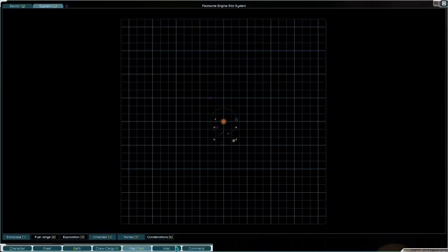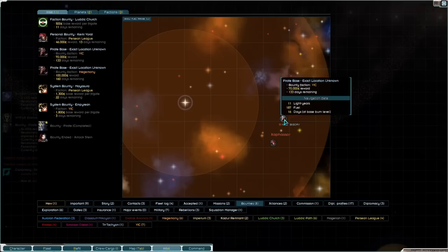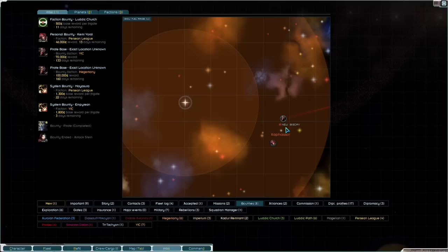There is our bounty completed. Let's have a look on the map — are there any bounties nearby? There is a pirate base bounty. I wonder what the heavy bomber's like against pirate bases. I feel like the heavy bomber is probably really strong against pirate bases. I'm very tempted.